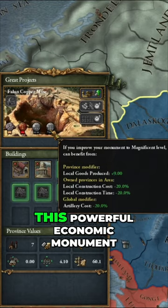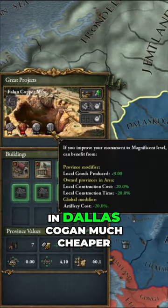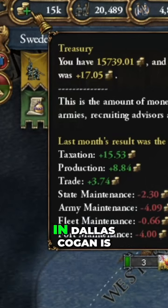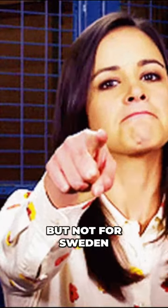Did you know that with Sweden you can develop this powerful economic monument in Dalaskogen much cheaper? Normally the cost of upgrading the mine in Dalaskogen is around 15,000 gold, but not for Sweden.